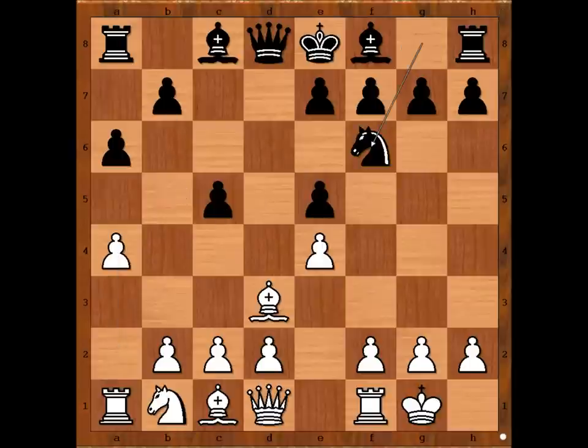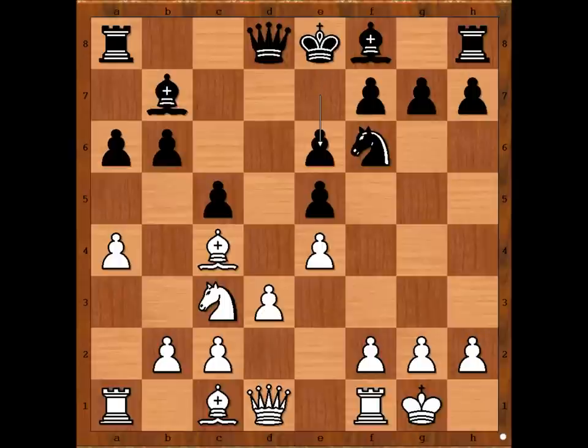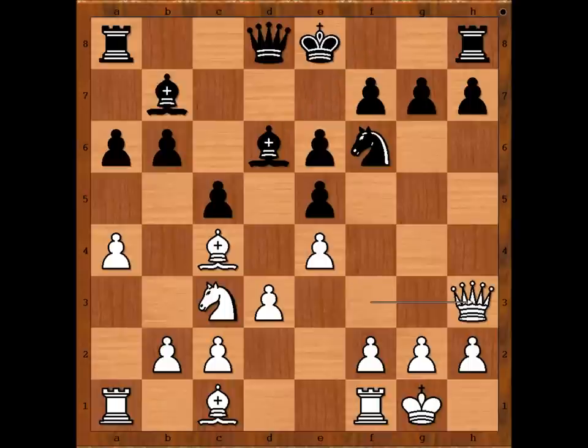Knight to f6, knight to c3, b6, bishop to c4 in order to play d3, bishop to b7, d3, e6, queen to f3, bishop to d6. And Agmanov played queen to h3.